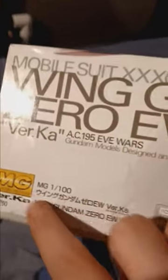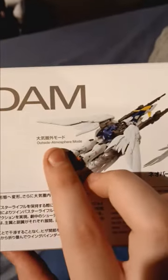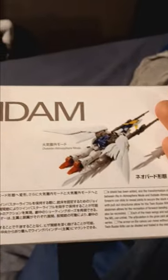Over here we have a nice picture of Wing Zero — Master Grade 1/100th, Ver. Ka, Wing Zero EW, BandaiHobby.net. There is the outside atmosphere mode and the in atmosphere mode, which is kind of the atmospheric re-entry mode. But the bird mode was in the manga, and I don't have Glory of the Losers. I forgot to mention the Gundam also comes with its own action base, which is nice — my first Master Grade action base, and I will use that in tons of more Master Grade reviews.